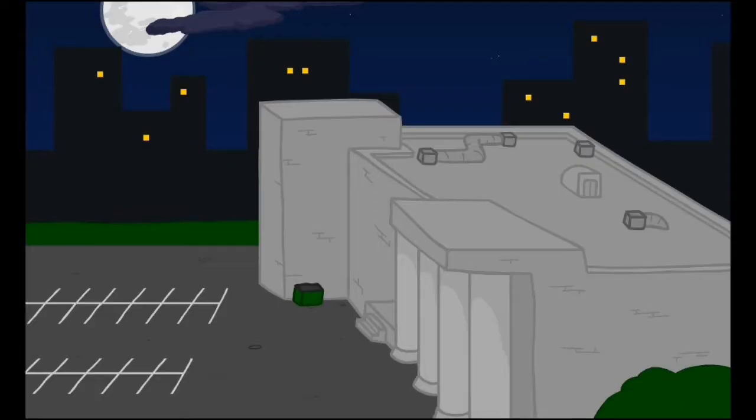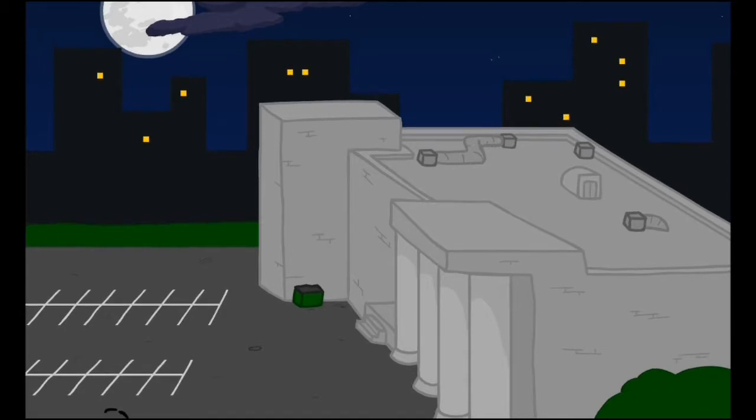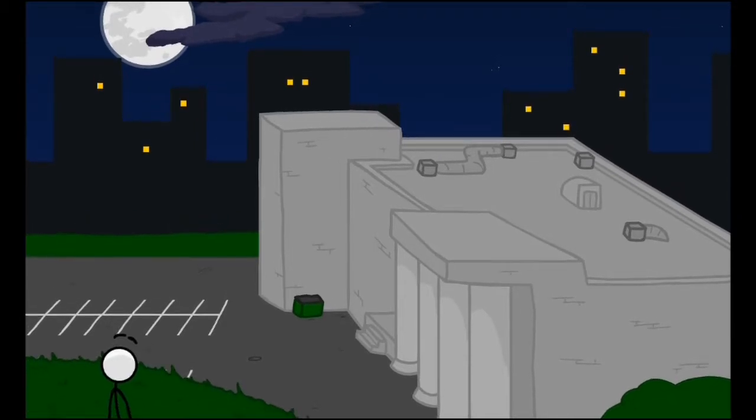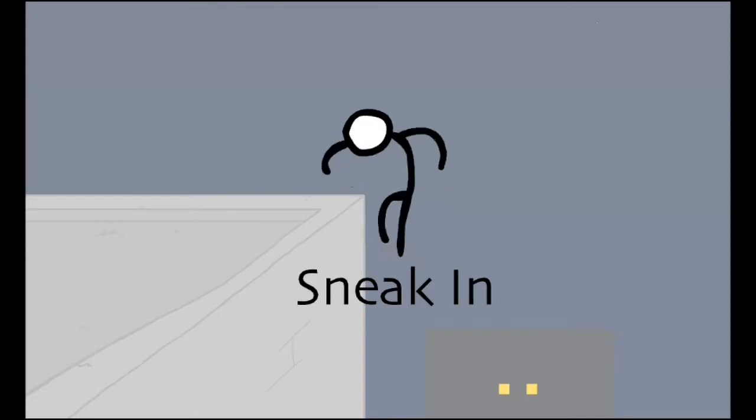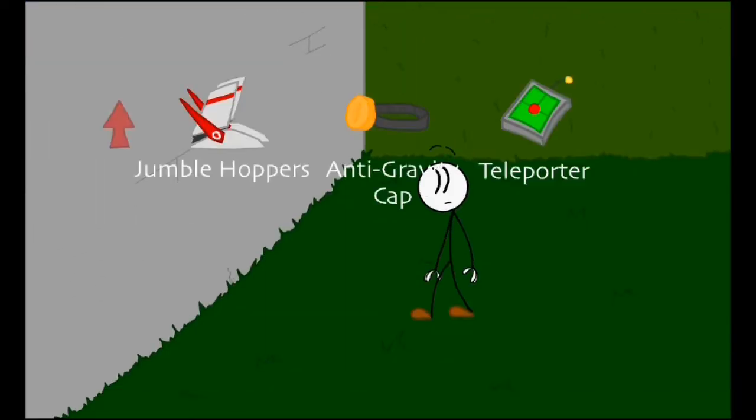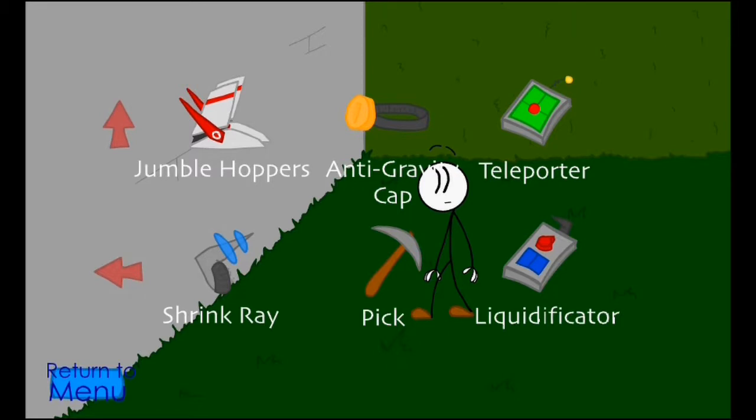Classic dollar eyes, guys, over here. Alright, so we have choices in this game and choices can affect the rest of the game. Bust in or sneak in — if we bust in we're gonna be caught by guards and end up in jail. So let's do sneak in; sneak in is the safest one. How do you sneak in? Oh, look at that weapon!